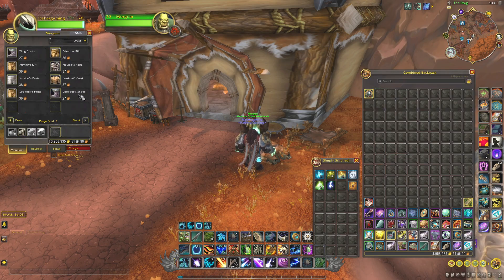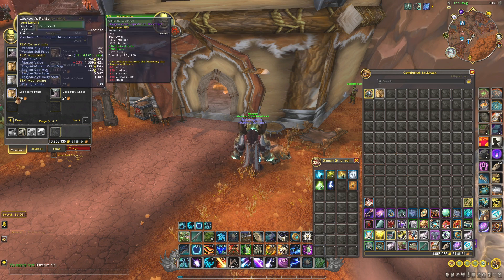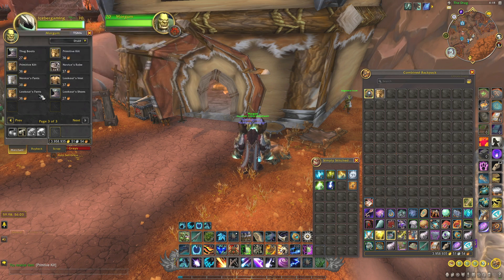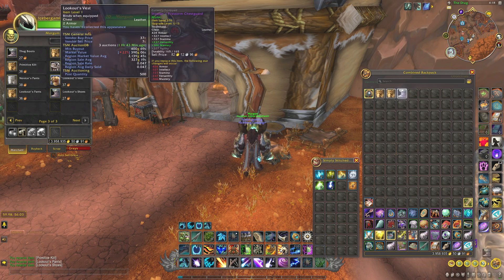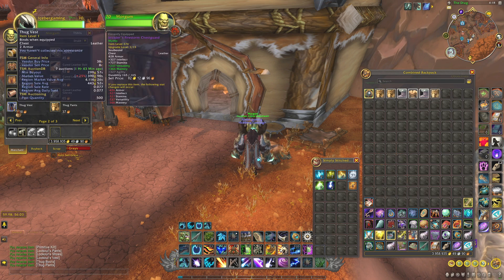The specific item we are after here is the Primitive Kilt. It is right now up on the Auction House for a little under 6,000 gold, so we're definitely going to buy that and sell it. There are a couple other items on here worth looking at as well, like the Lookout Pants, Lookout Gear, and the Thug Gear is a decent price as well.